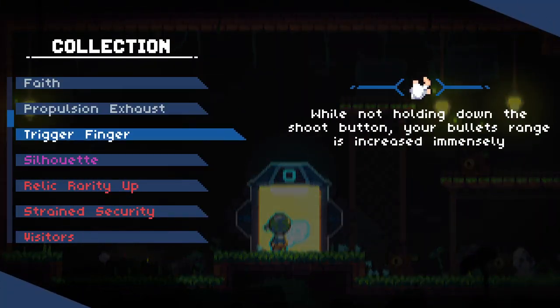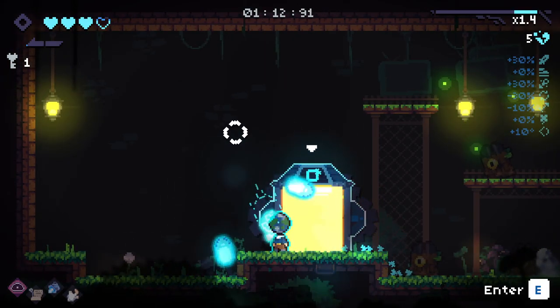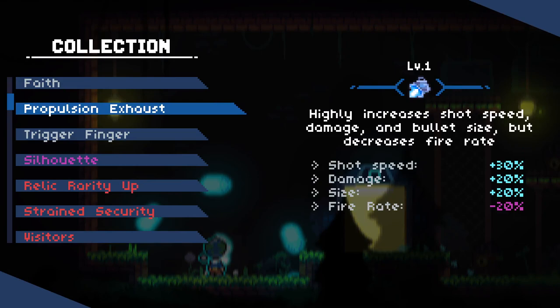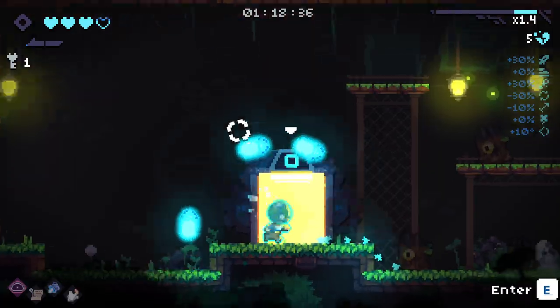Also, let's check what our items do. Our shots last a lot longer if we tap-fire them. Highly increased shot speed, damage, and bullet size for decreased rate of fire — ah, that's why. And then we've got chance to not lose HP at Mother Statues. That's pretty cool.